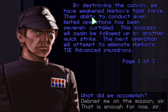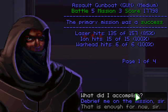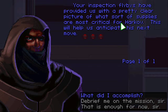Their ability to conduct even limited operations has been severely curtailed. This success will again be followed up with another quick strike. The next operation will attempt to eliminate Kharkov's TIE Advanced Squadrons. Your inspection flybys have provided us with a pretty clear picture of what sort of supplies are most critical for Kharkov. This will help us anticipate his next move.